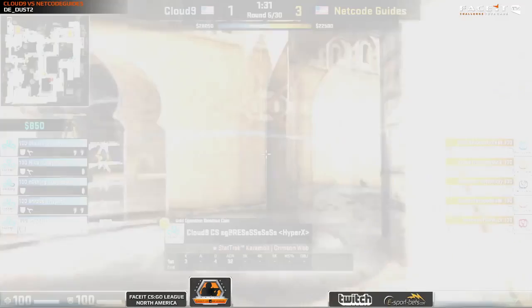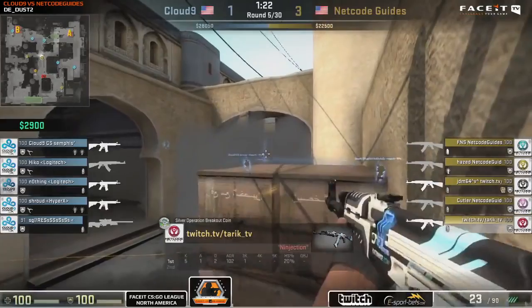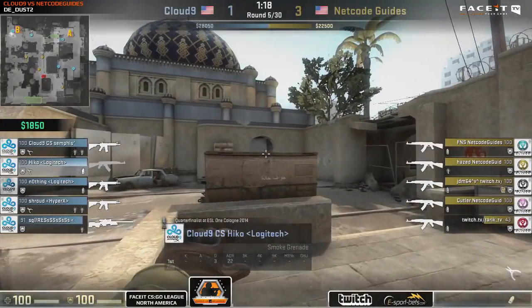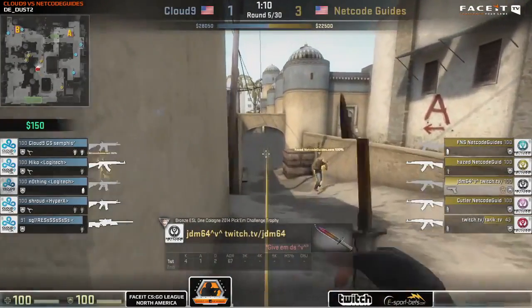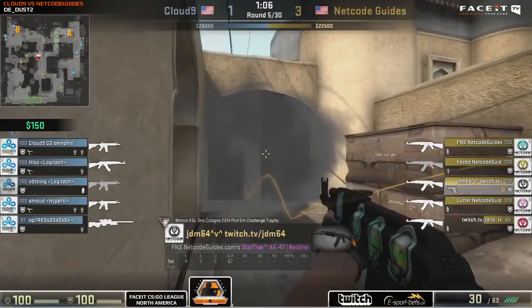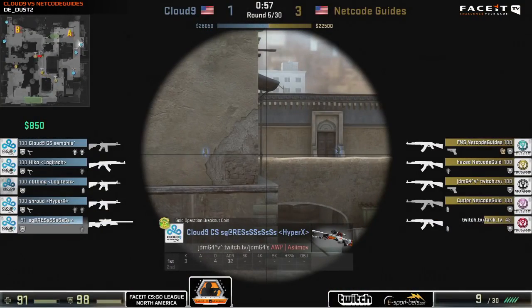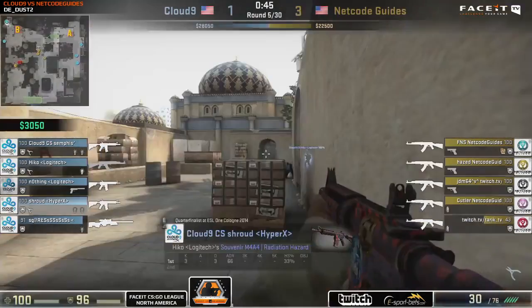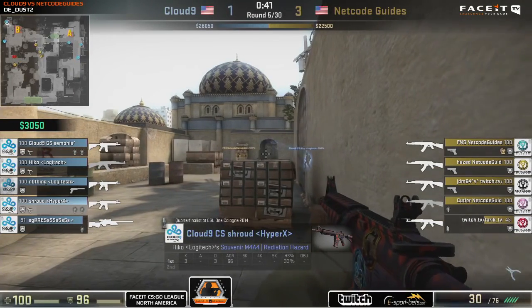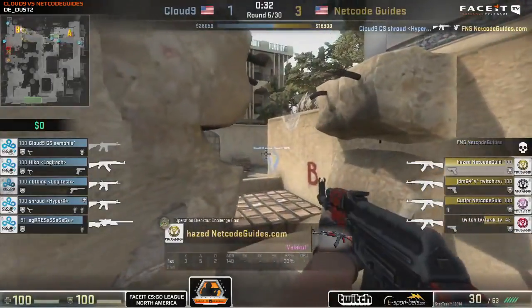We're seeing a very standard split here. Sean Gares tries to get up towards Xbox for a sneaky AWP pick but gets forced backwards. Netco Guides smoke it all off, get short control, and then can call whether they want to split to A or B — both options are fully viable. CTs have left mid entirely, putting two people on the B bomb site including Hiko with an AK — the star player for Cloud9. The bomb starts creeping towards B, with Hiko in a sneaky position. A B split is developing with three people in mid, which will expose Hiko's position.